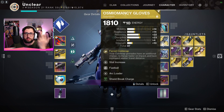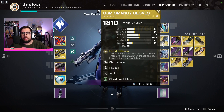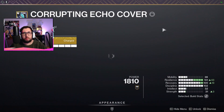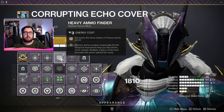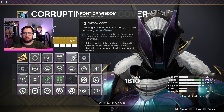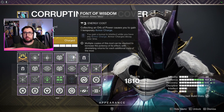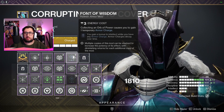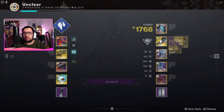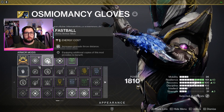The Osmosi gloves give double Stasis grenades and double Stasis turrets, giving us a chance to lock down enemies. For the helmet I'm running Heavy Ammo Finder and Harmonic Siphon — basically so it gives me a Tier 3 charge that goes up to Tier 6 instead of Tier 3, which is a bit nicer.